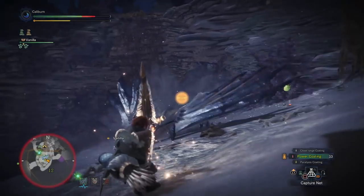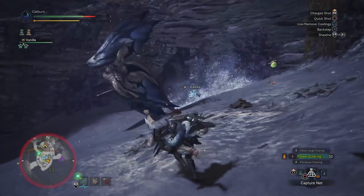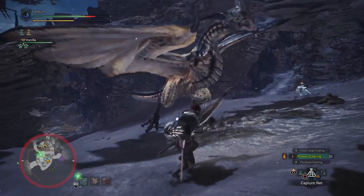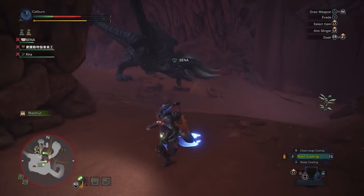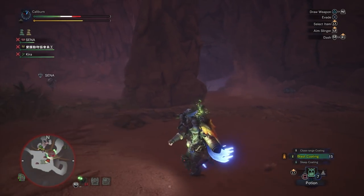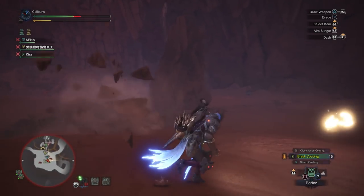The final upgrade tier of both of these bows is locked behind beating Nergigante and Kushala Daora. They will be adequate for taking them out. You can choose to progress, or you can use your Snow Fletcher to farm Diablos and Black Diablos. The first upgrade to the Diablos Bow only requires Monster Keenbone from high rank, and then the rest of the materials are low rank. You can get these as rewards from Anjanath, Barroth, Radobaan, Pukei-Pukei, and Tobi-Kadachi.